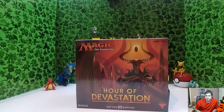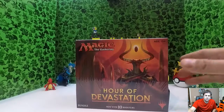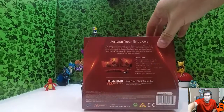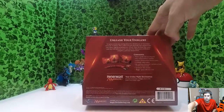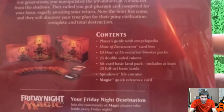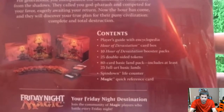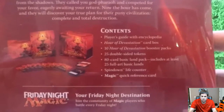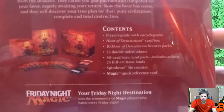Today's Magic is the Hour of Devastation bundle — I have a 36-pack somewhere but this is the one I found today. Most would consider it a fat pack, kind of a small version of that. Inside is a player's guide, an Hour of Devastation card box, 10 Hour of Devastation booster packs, 25 double-sided tokens, 80 basic land cards, a spin-down life counter, and a Magic quick reference card.